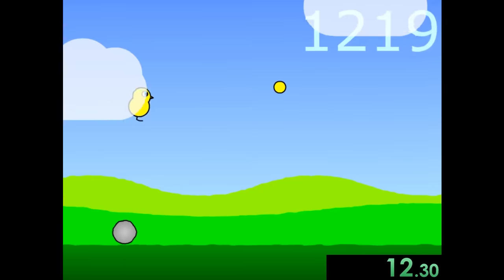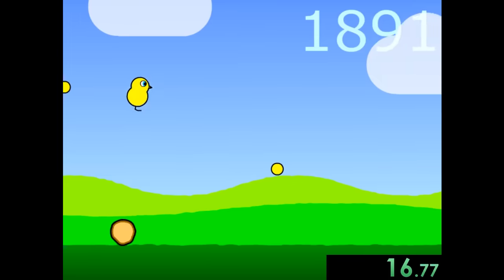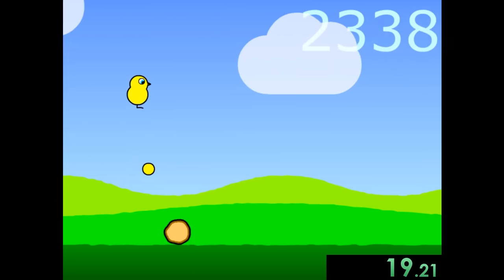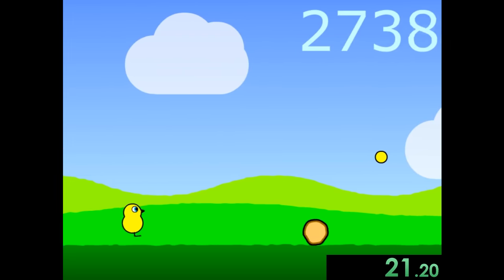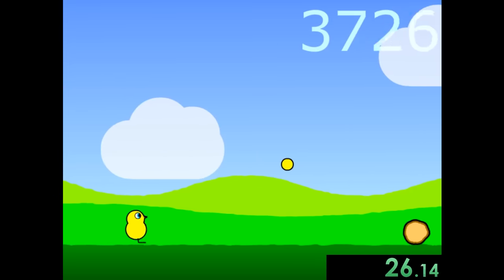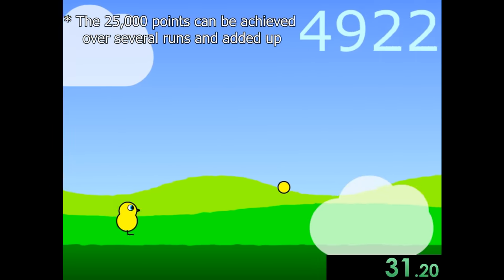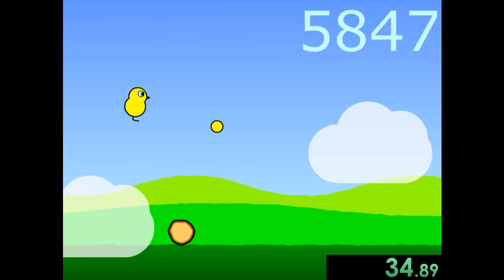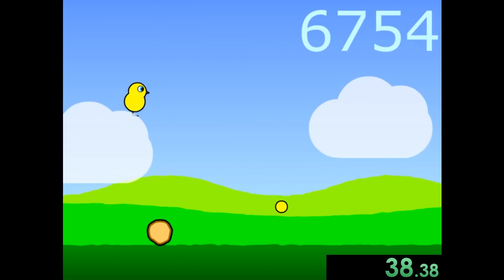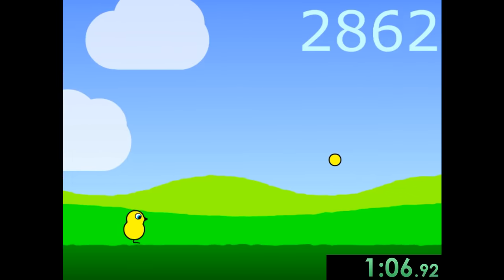We're just kind of jumping over boulders. What you have to understand is you can only jump when you're not in the middle of a hop. So sometimes you want to jump over a boulder, but you can't. Other than that, we're just trying to go as far as possible. For this first run, we're aiming for about 25,000. It gets faster and harder with more boulders as you go on, so it is harder than it looks.